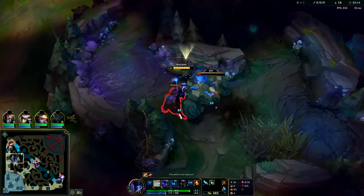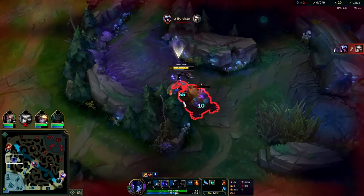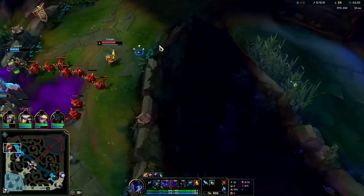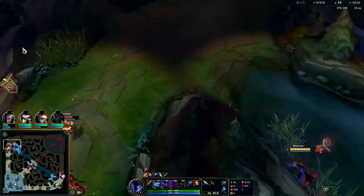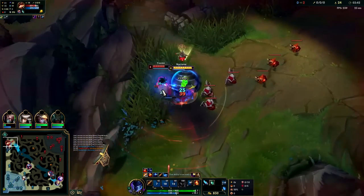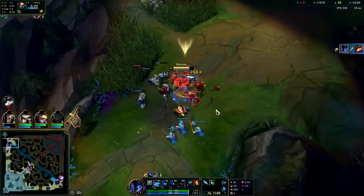We're going to take these camps at the same time using red buff burn, Q AOE, and passive AOE. We could have taken those together much sooner — we should have pulled the blue over earlier. You should be finishing your full clear on Nocturne similar to Master Yi around 3:25 if you get a leash. We'll go top and skip Scuttle. Teemo's looking free — he has no boots, so this probably isn't even worth fighting at this point.